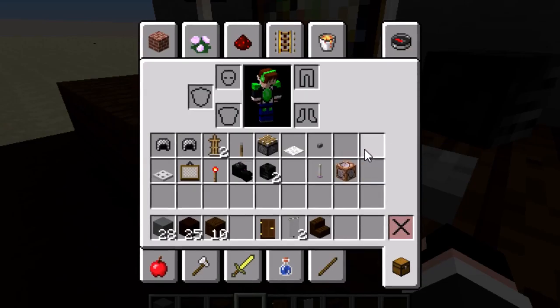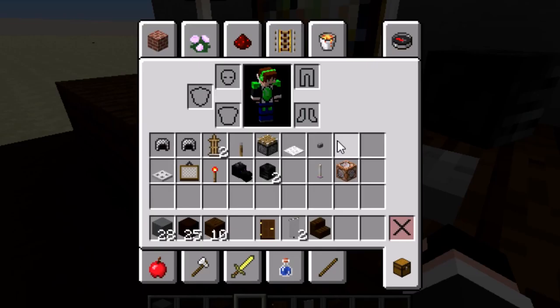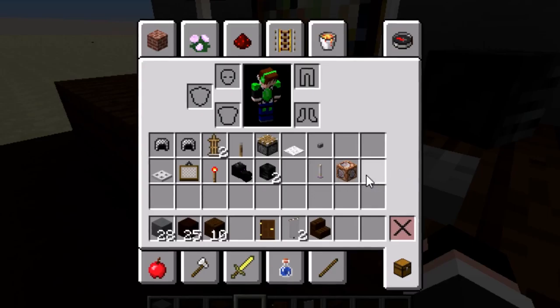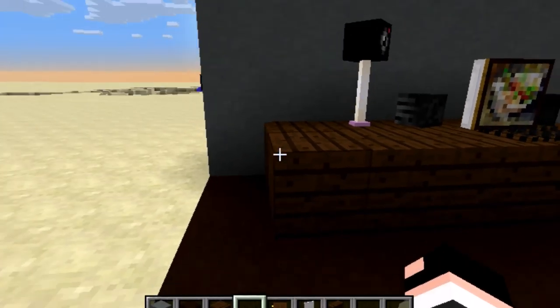We're also going to need one dragon head, two wither skulls, an end rod, and a command block. Now, you may be thinking this isn't survival friendly, but I don't think it would really be cheating if you just went in, got a command block, grabbed the head, and then went back out. You could just do that if you wanted.